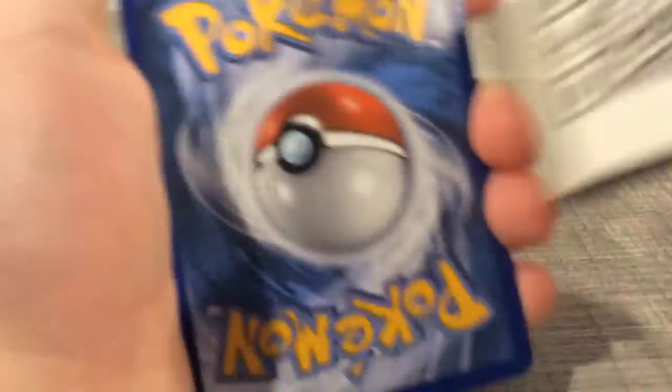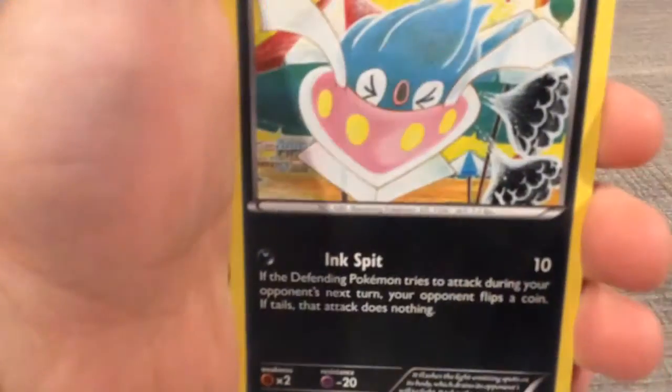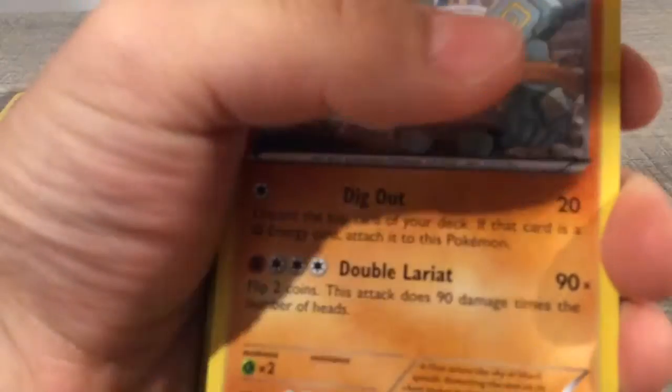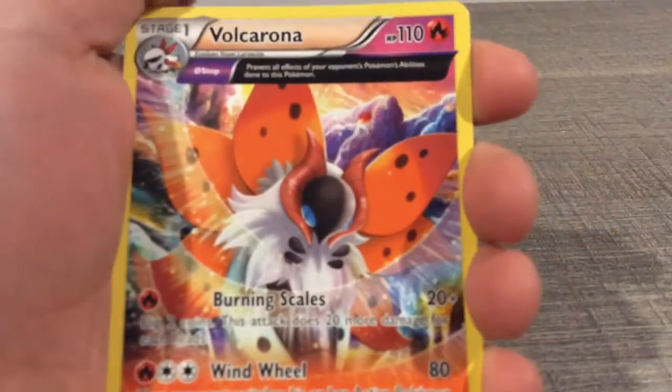It's a code card. I think I saw something in the back. From Spirit Link, Blossom, Faded Town, a Combi, Inkay, an Oddish, a Rolts, followed by a Golurk. I got a Rotten Reverse. And we get a Regular Rare Volcarona. Ancient Tree — I get so many of these.